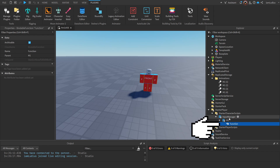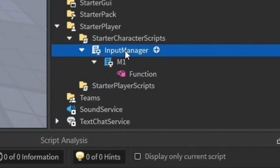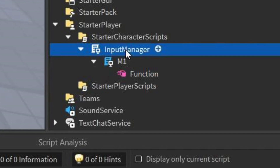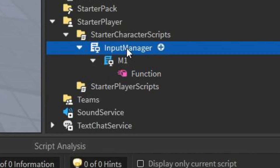And the last thing we're going to do is insert a BindableFunction inside the M1 script. If you don't know what BindableFunctions are, essentially what they do is let you connect two pieces of code from two separate scripts of the same type — meaning either LocalScript to LocalScript or ServerScript to ServerScript. You'll understand what they are once I explain everything, don't worry. And with that, we're finally done setting up everything we need.